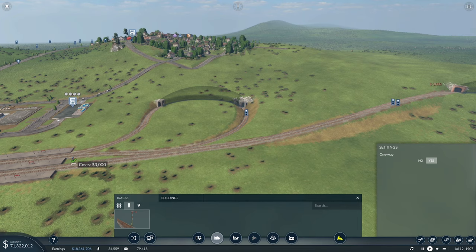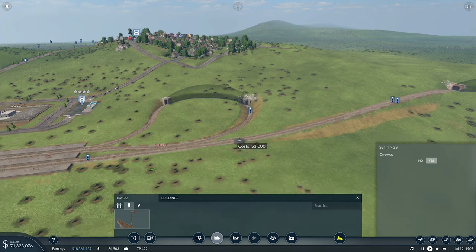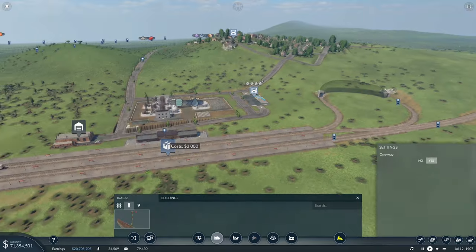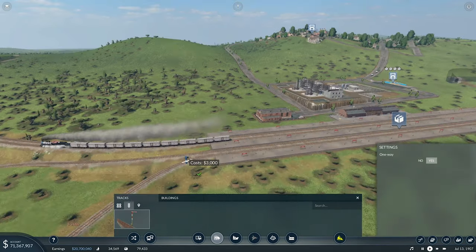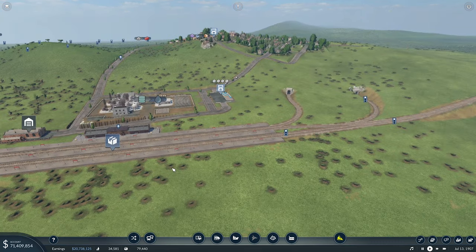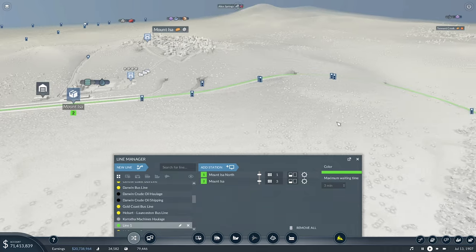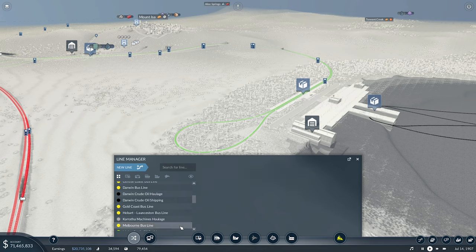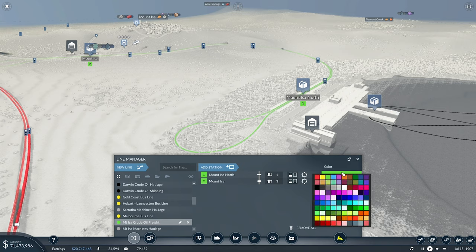So now we want to go from here to here, and we need to put in some signals for that to work properly. Signals - one way, yes - that way, and then this way, that way, and that way. Makes it a lot easier to put the signals in doing it this way. So that'll come out and go that way. We're going to call this Mount Isa crude oil. We should just call it crude oil for now, because we're going to have to obviously change it once we extend it.